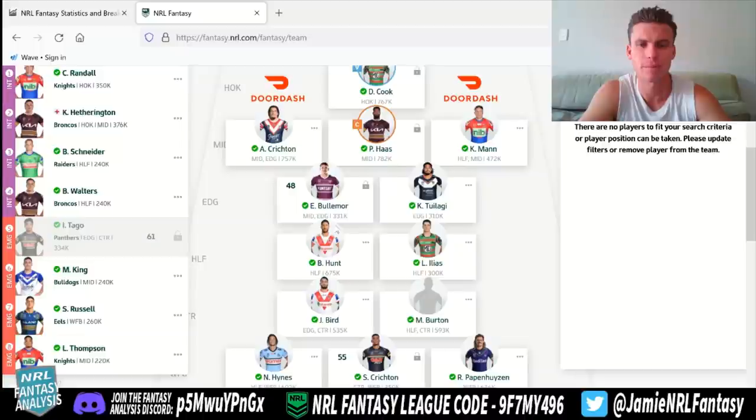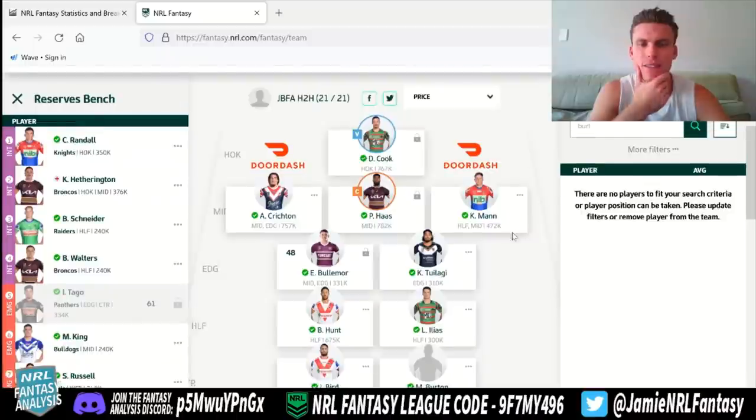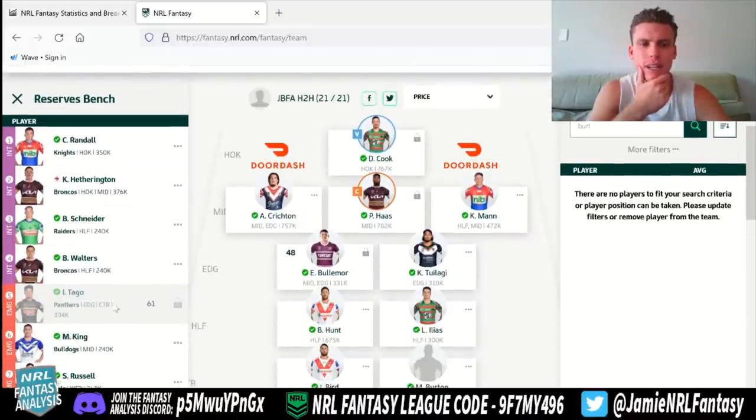We get a little upgrade there and also a downgrade — losing Madison up top — but we're going to get that 61, which is really cool. There are guys covering really well in the mids and the edge. We have dual position guys like Crichton and Bullymore, Bird that can move up to the edge, and Kobe Hetherington covering the mids, as well as Kurt Mann that can cover a few spaces. That leaves us with 30K and getting that 61, so you don't miss out.